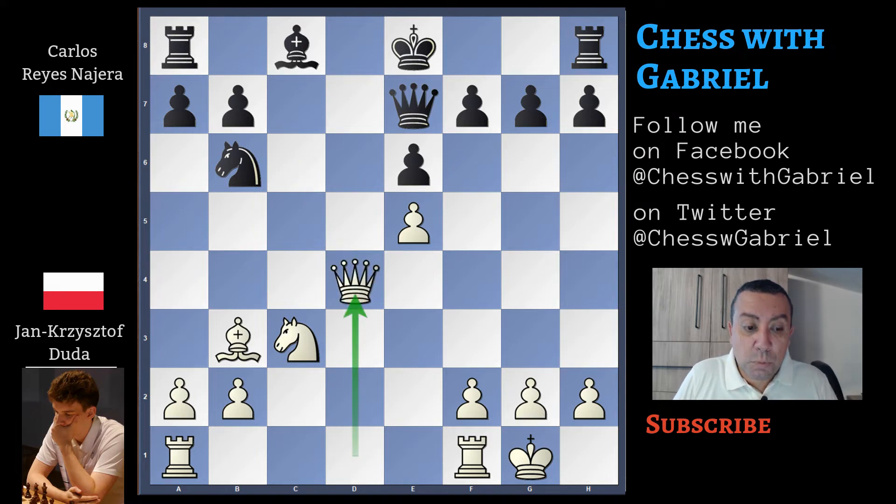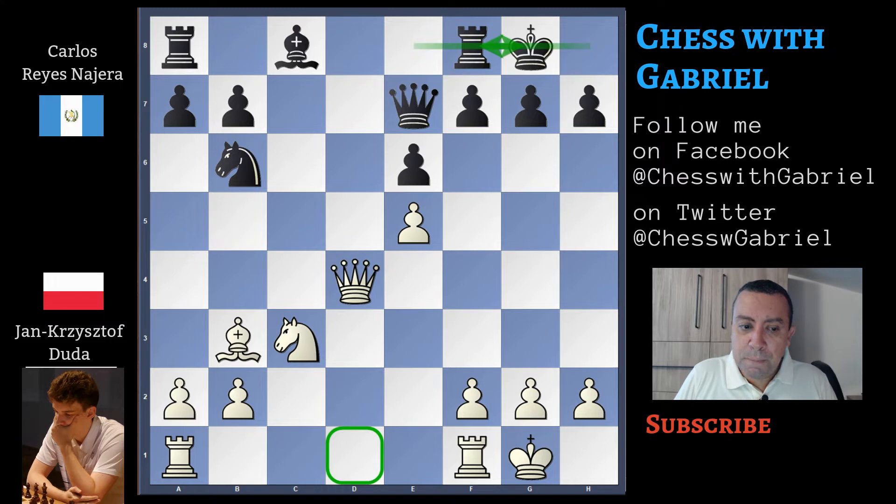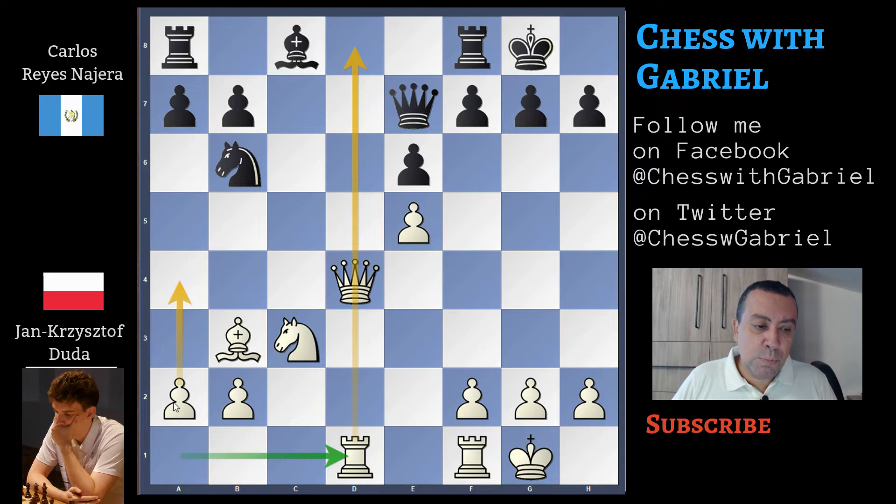White almost completes his development and you can see that Duda dominates the opening phase. Castles for Black, and now Duda must place his rooks well and improve his pieces. One rook must surely go to D1 to double control of the important open file. But which one? This is an old dilemma that sometimes worried also the great Capablanca. Duda chooses the A-rook to D1. Another alternative is to play A4 and later A5 before developing the rooks, but this rook move is very natural and good.